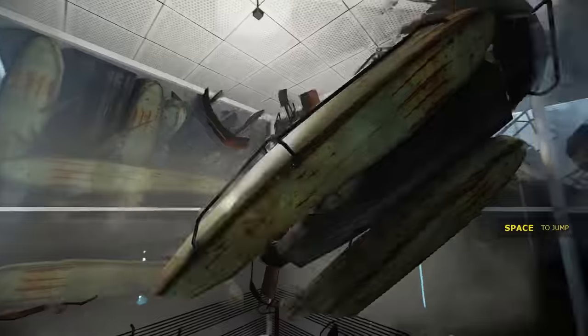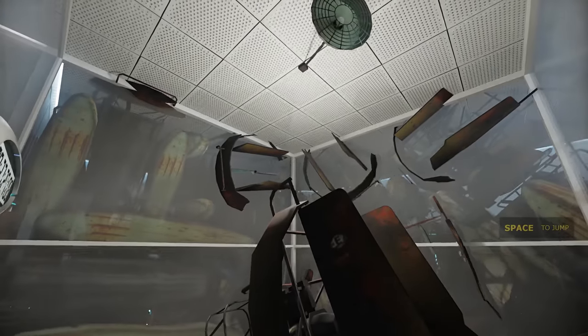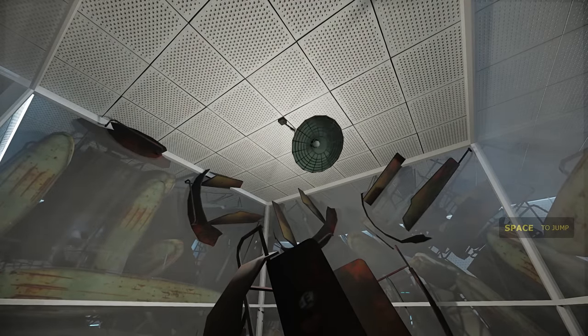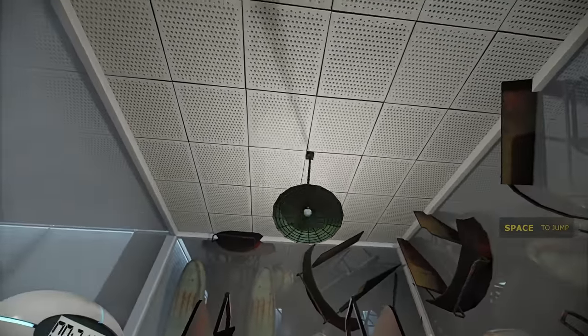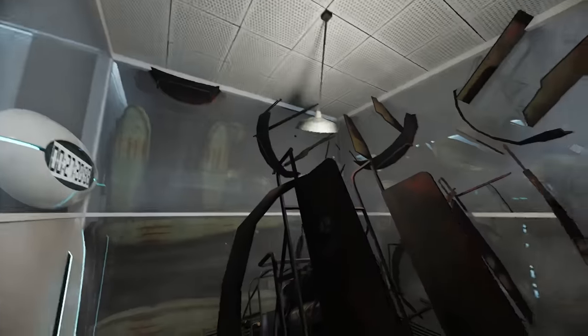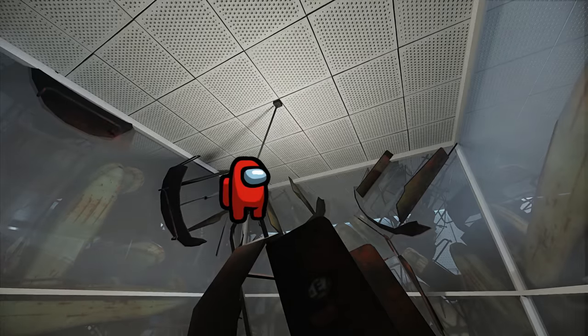Now this was the part where I was going to say how awesome raytracing is and how it can still light all this unexpected stuff properly, but then a rogue airboat shot through the glass and jogged this light right here, breaking the very first light that we see in the game. It may take you a moment to see what's wrong with it, but this isn't how lights work. This first light is an imposter.